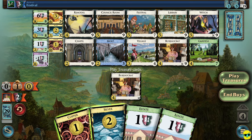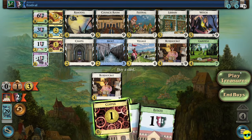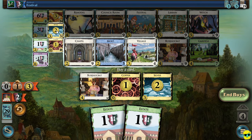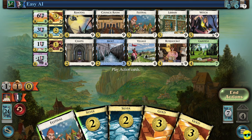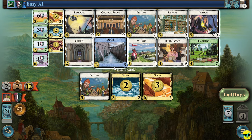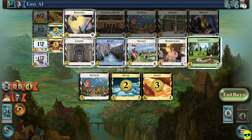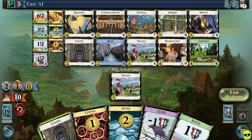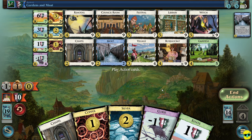I'm going to buy a province and I'll buy a garden. They bought a garden too — the race is beginning. Now I can chapel away this curse and this copper. If I get rid of the copper I won't be able to buy much good stuff this turn, but it will help me in the long run. The moat gives you two cards, and because I have so many festivals and extra actions, I could safely play my treasure and buy a moat just so I can draw two and potentially protect against a curse.